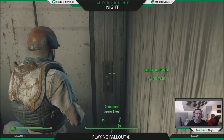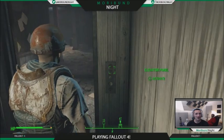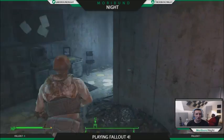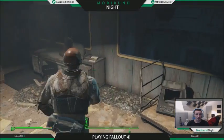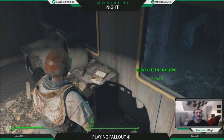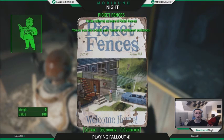There are two turrets so take care of those first. Then as soon as you get in here, immediately go right, activate the door, go over to the desk, and as we can see we have Picket Fences laying here. Pick this up.